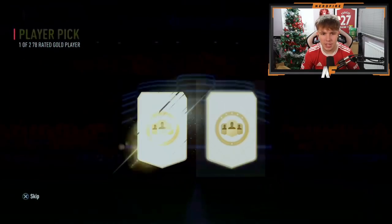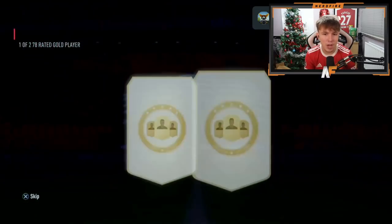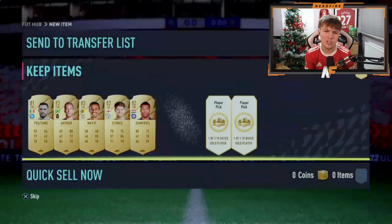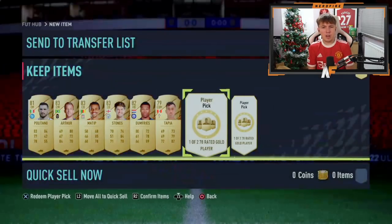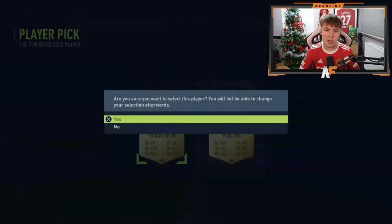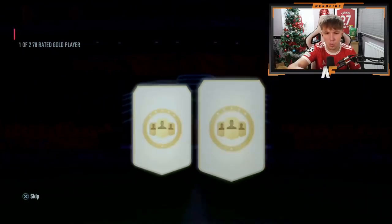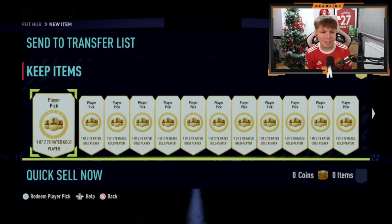Number four — another boards card. Is that three centre-back boards? Three 83s in a row — not bad. Number five — Dumfries. Three more to go for Collapse, taking us to just over 30 player picks. Tapia — the penultimate pick. Come on, show us the Winter Wildcard. That's a good boards card. We haven't seen a walkout though. Sadly, no walkout.